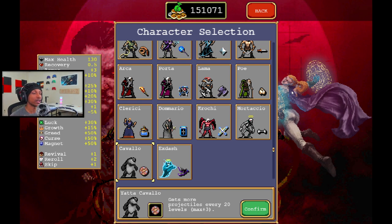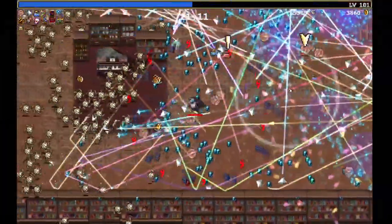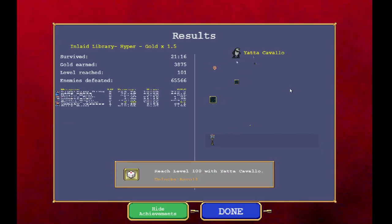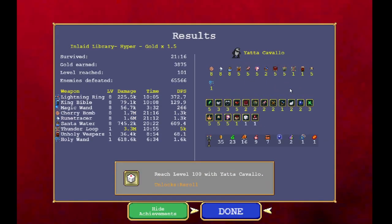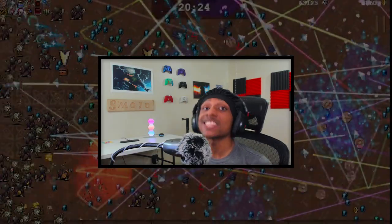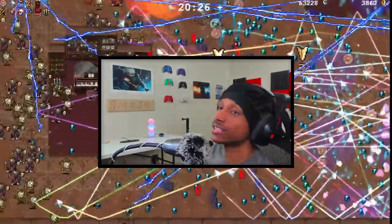I did a run earlier — I didn't complete it but got to around 20 minutes — and I had Rune Tracer as well. Rune Tracer and the Cherry Bomb did pretty much the exact same damage, which makes me believe Cherry Bomb is on par with Rune Tracer, and everybody knows Rune Tracer is on par with an evolved weapon. Cherry Bomb is actually a pretty solid weapon, it does AOE damage, and it also pushes enemies back with a knockback utility, which is really nice.